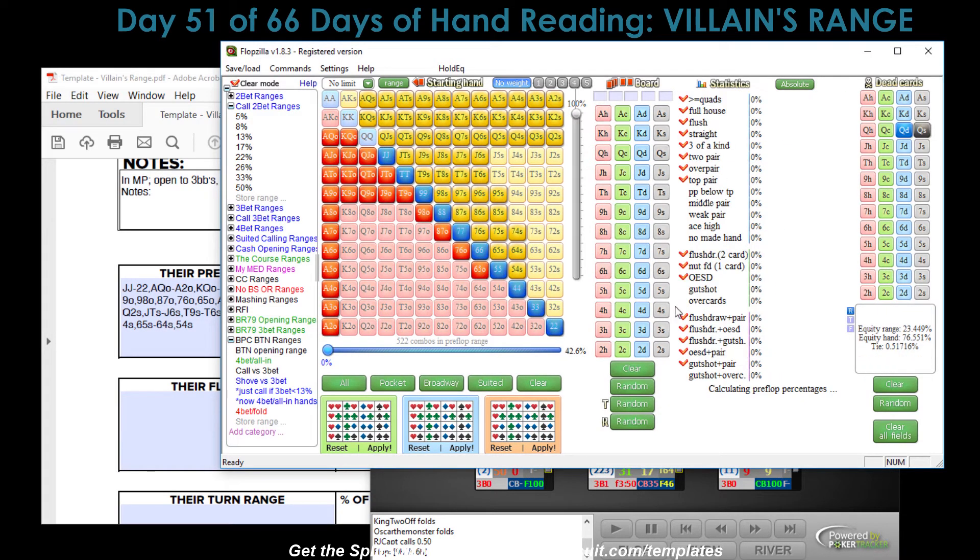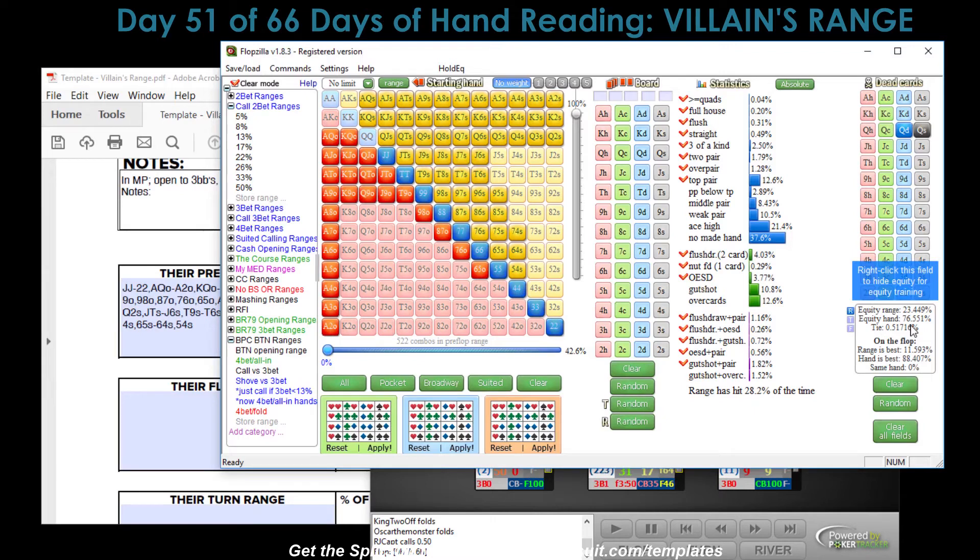If we have pocket queens versus such a wide range, we're 77% favorites. Before that flop hits, we're going to win 77% of the time. If our opponent has this wide a range and we have the option to get it in pre-flop, we are totally getting it in, because currently we beat everything in his hand - he doesn't have aces or kings - so as it stands, our hand just rocks.